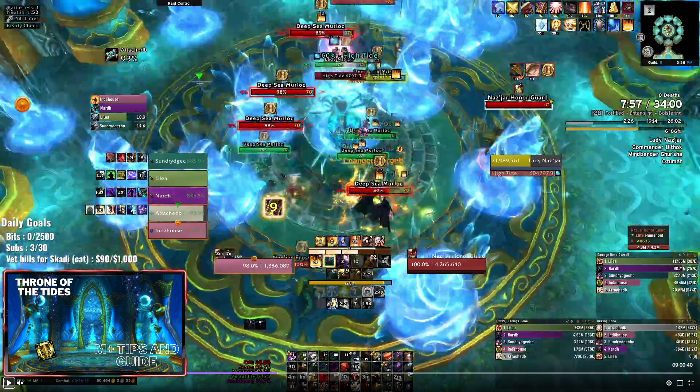She goes into that phase twice. As the tank, make sure you're pulling her as far away from the middle as possible, because you can do more damage since she has to actually get into the middle of the room to start casting her shield, which makes her immune to damage. So you can get a few extra percent in there and make it a little bit quicker to phase her. You don't want to tank her in the middle because then she'll immediately go into immune phase.